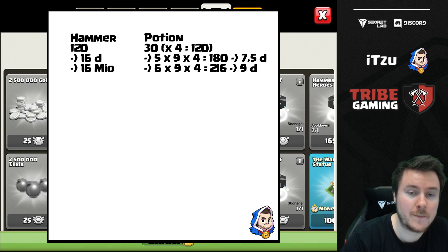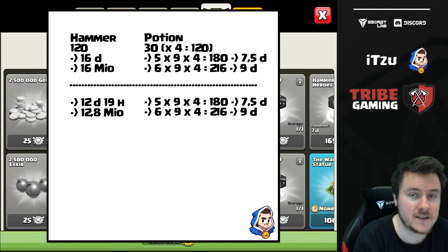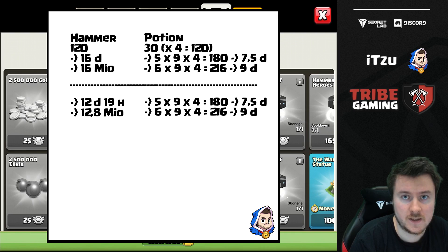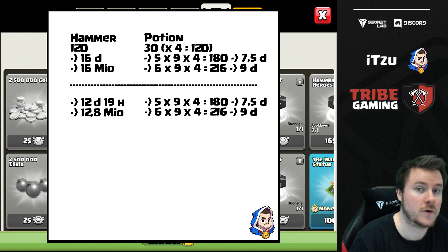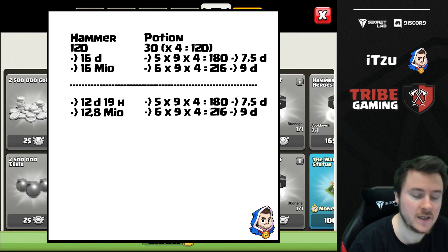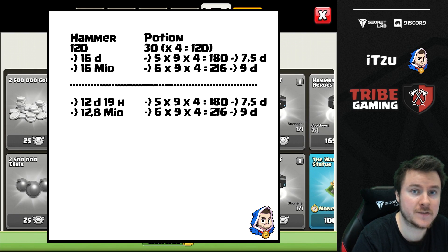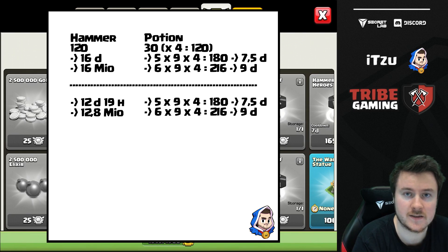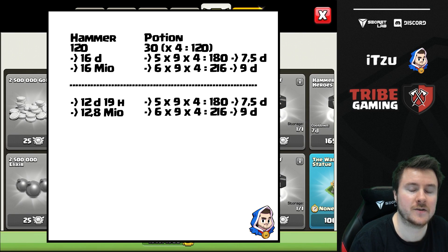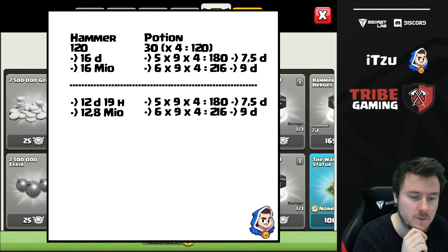Let's adjust the numbers for Gold Pass holders, who get a 20% reduction on upgrade times. The 16 days drops to 12 days and 19 hours, and the resource cost drops from 16 million to 12.8 million. The builder potion numbers stay the same — 7.5 days for five builders and 9 days for six builders. Even with the Gold Pass, hammers are still way more valuable.